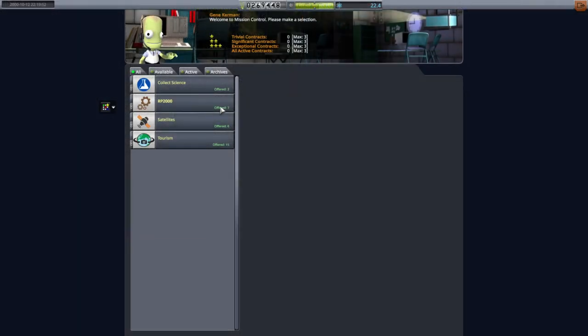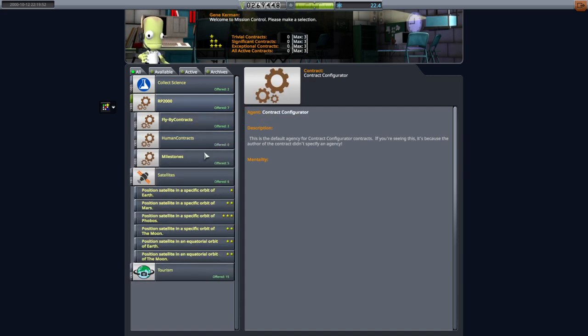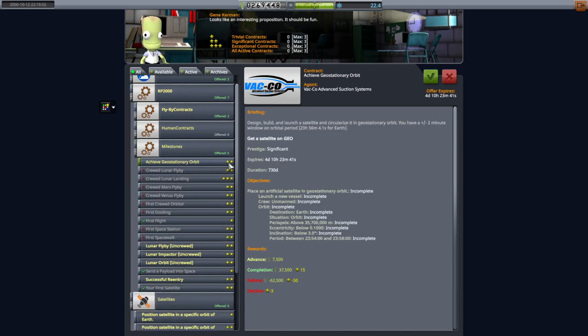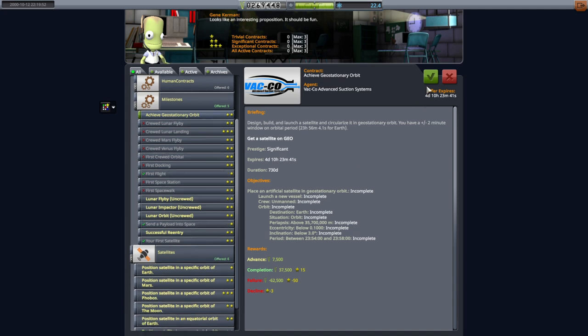I guess I should pick up some contracts first. This is more about testing mod compatibility, but of course I'll continue doing the RP2000 stuff. Achieve geostationary orbit — that's not too bad an idea. I want more commsats, and geostationary commsats are good. So let's pick that up.